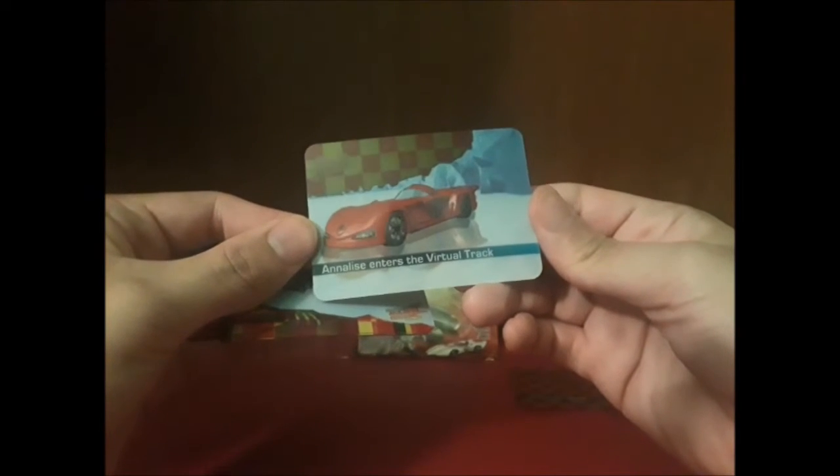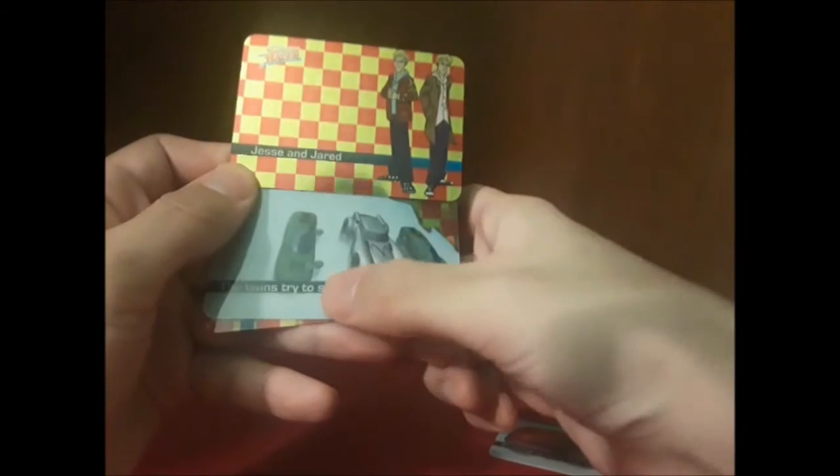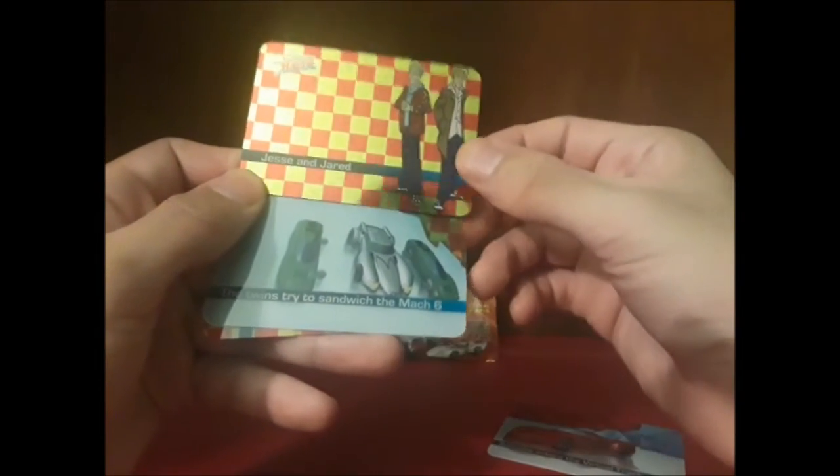That's one. I do remember Jesse and Jared when they had that green card — like a split into two cards — and that comes together to form like a saw. This is their car, the twins. These are the guys that drive the car that has the saws. It's a really cool type of car. The twins try to sandwich the Mach 6.